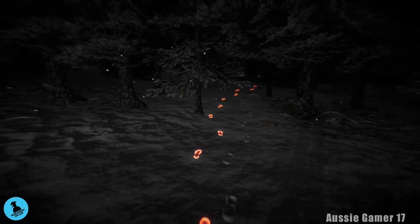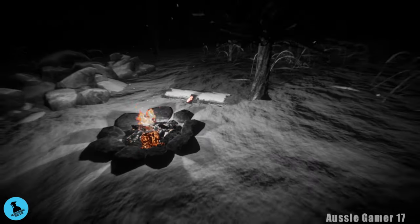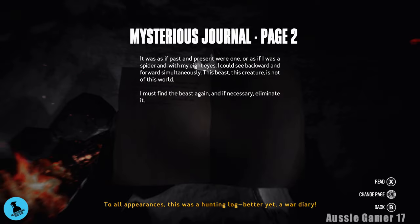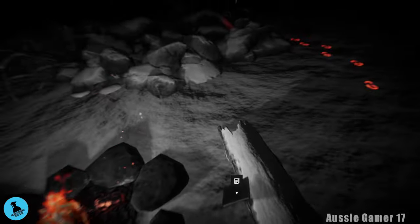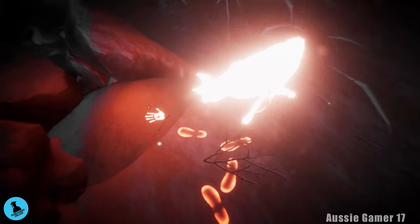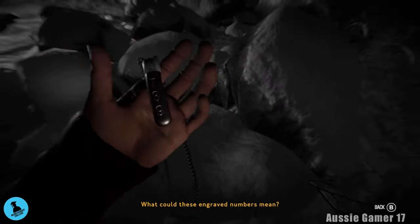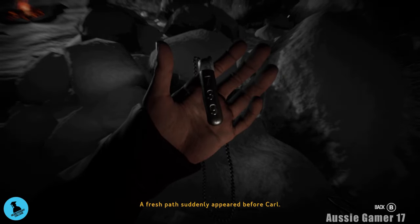As soon as we approach the frozen man we're going to get a vision — it's called the Last Stand. Follow the footsteps and we're going to find the next document: the mysterious journal — document number eight. Make sure you turn all the pages then close it. Follow the footsteps a little more and find a handprint — interacting with it unveils a necklace with numbers engraved on it, which is document number nine.